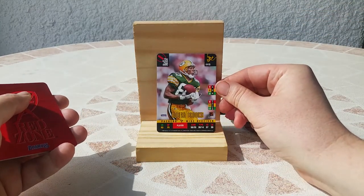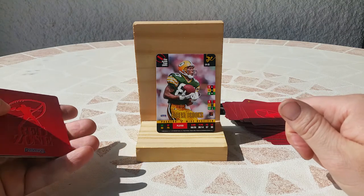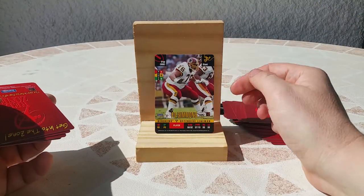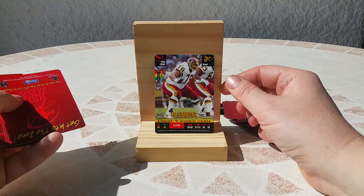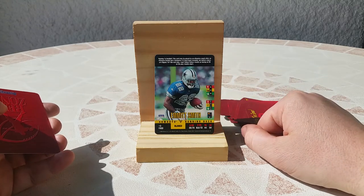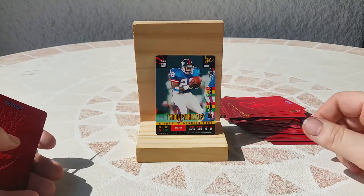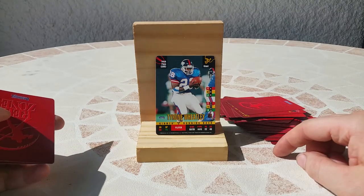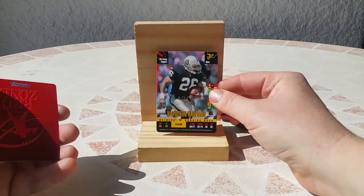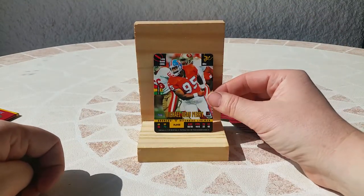Robert Brooks — a very good player, very happy to get this. A very good wide receiver for the Packers. Ed Simmons, lineman for the Redskins. Oh — Emmitt Smith! Nice. Tyron Wesley — oh, I remember this guy, he was a running back at Michigan University. Nice. Napoleon Kaufman again. And Michael Dean Perry, defensive line for the Broncos. Nice.